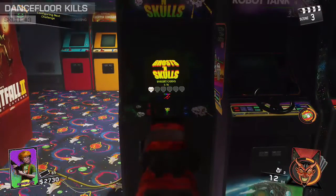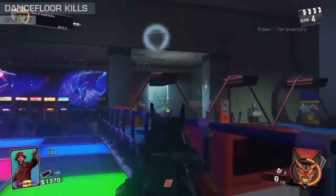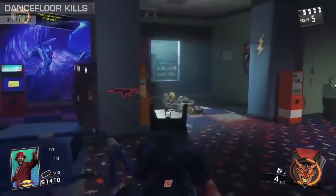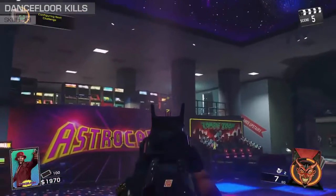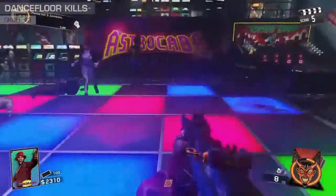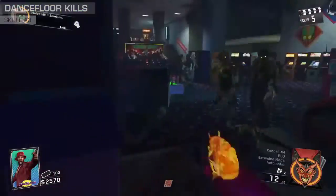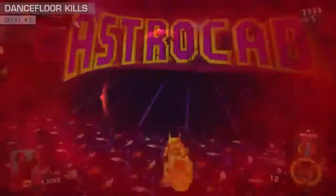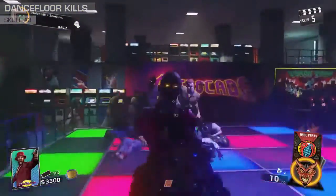Now to the tricky part. On the Ghosts and Skulls machine is the number 1984 in colored text. This corresponds with the tiles on the dance floor. You must get one kill on green, nine kills on blue, eight kills on pink, and four kills on black or the non-lit-up tile. Use your inventory screen to your advantage and watch your kill stats to see exactly where you are with each color. If you are about to get overrun, run out of the Arcade and train them into a horde and come back. If you get a kill on the wrong tile of the dance floor, you will need to start over from green. This one can be tricky on higher rounds, so try to get to it as early as possible.